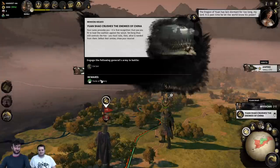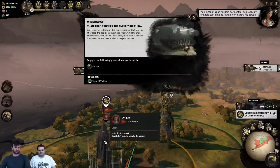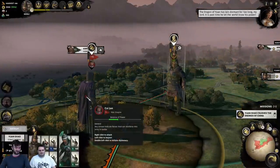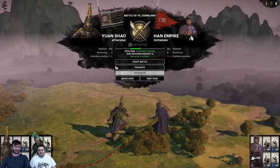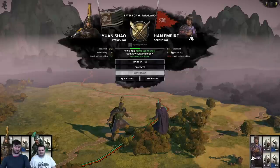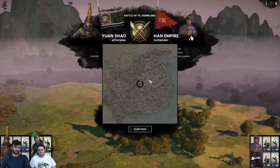We're given our first objective to crush the following army in battle — which would be this guy right here. We've got some extra options to have a look at different details about what your chances are within the battle. And the map view makes another return, which is quite nice.